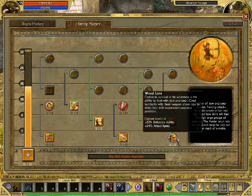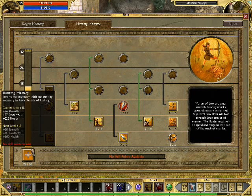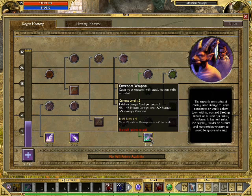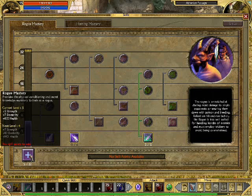So what I'm going to do is max all of these out — max that, max that, max that — and then start adding to the rogue side as well. I'm going to put into rogue mastery, venom weapon, and nightshade, and obviously I'm going to have to invest in that as well.